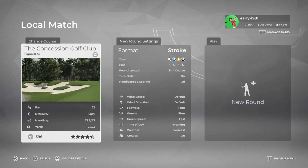Hey, golf fans. This is Early 1981 and welcome back to PGA Tour 2K21 live here on the channel. Today we are going to be checking out the Concession Golf Club by Figure 8-52. This course is actually a collaboration between two Golf Hall of Famers and in part recognizes a significant moment in Ryder Cup history.